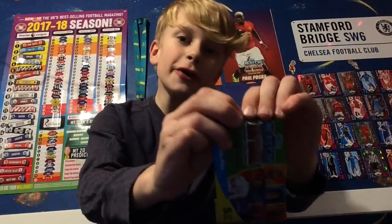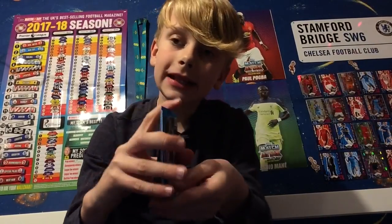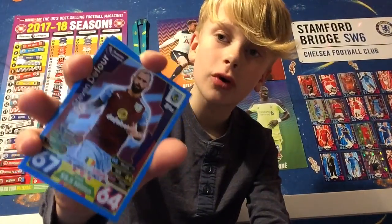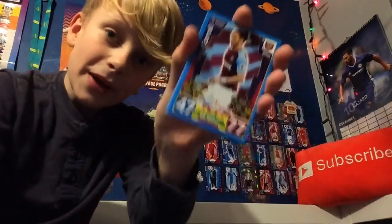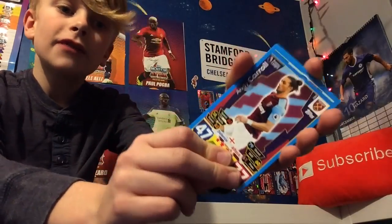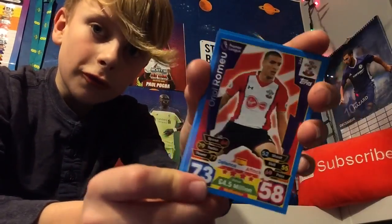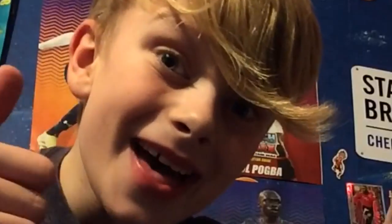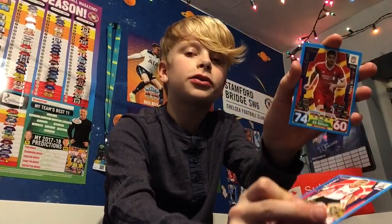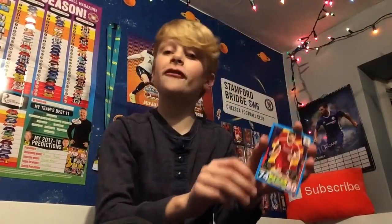Opening up the packet, starting from the back, we do get Ashley Barnes from Burnley. Next up we do find Stephen Defour from Burnley. Then we do get Andy Carroll from West Ham, 77 on attack. Our second to last card is none other than Oriel Remue from Southampton. And our last card is not even a shiny — it is Emery Chan, Pass Master from Liverpool, 74 on defense, 60 on attack. Not a great pack at all.